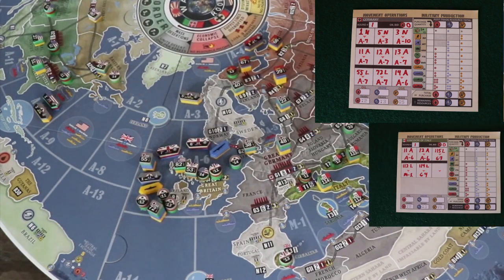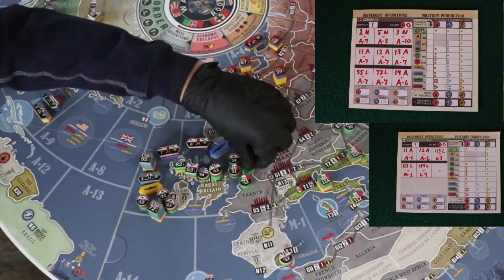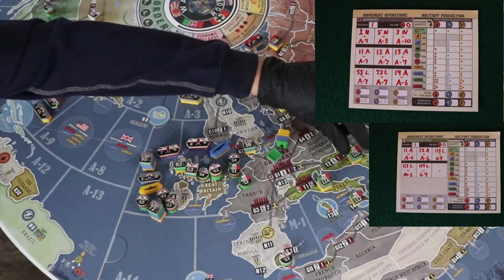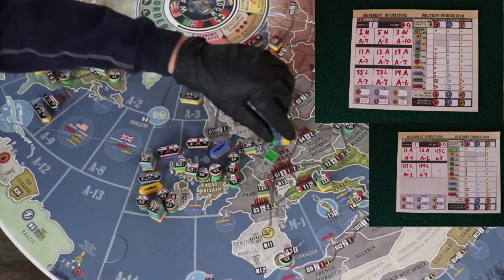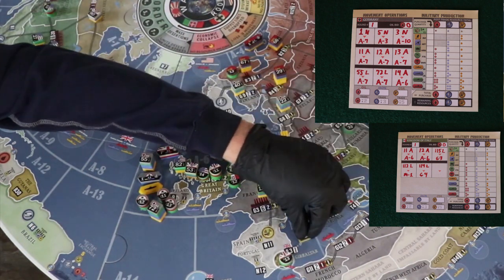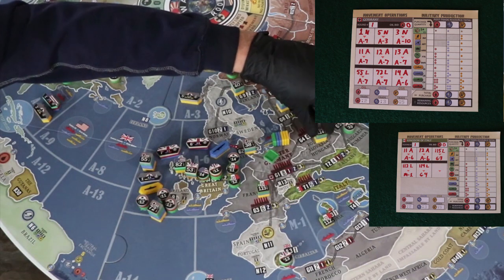For Italy, move the 11th and 12th air commands to A-6 — they can get there through G-1 also. Rail the 115th land command to G-3 France. Move the 112th land to the M-1 sea space — this will make the British air units in Gibraltar think twice about leaving. If playing with the long-range amphibious assault rule, then move the 112th to M-2. The 114th land units should be railed up to the eastern front of your choice — I recommend G-4 for a second round counterattack.